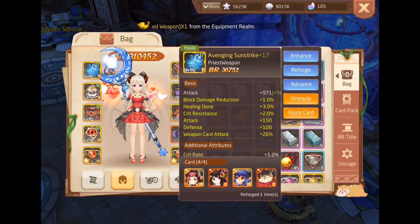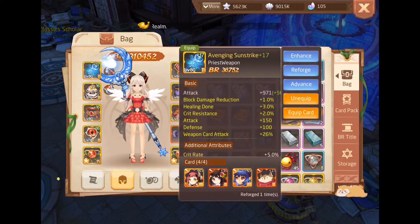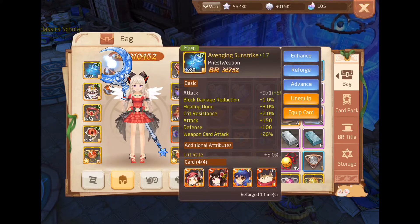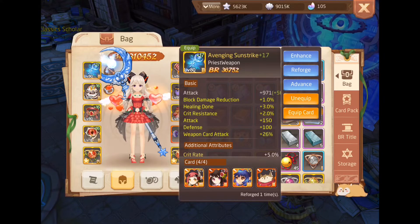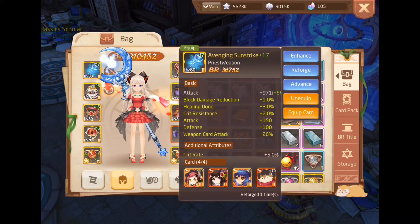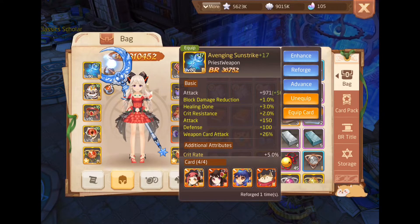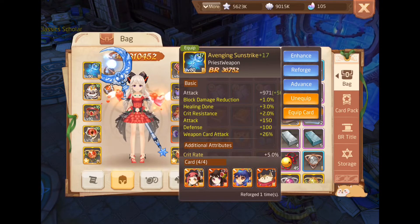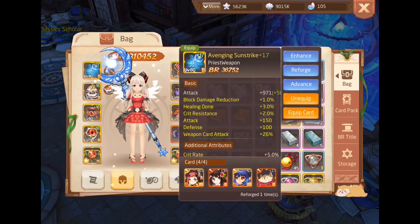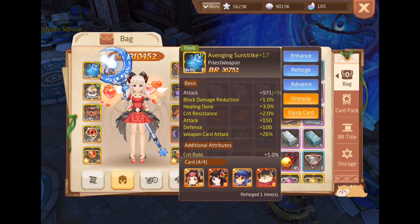Why is a defense build important? Well, we are kind of like a mage in a certain way - we are really squishy. The key thing is to stay alive to continue supporting our party or squad mates during duels and war. That's why it's really important to have enough block damage reduction and crit resist, especially against ninja and strong DPS power classes.